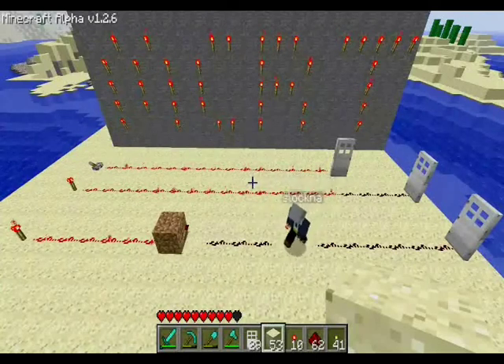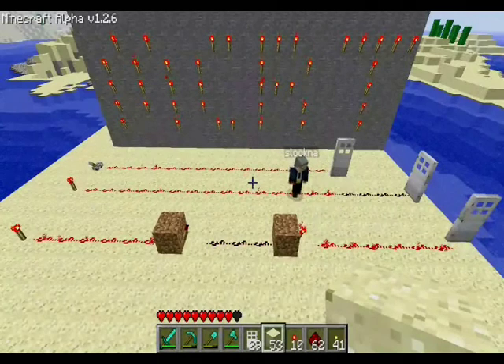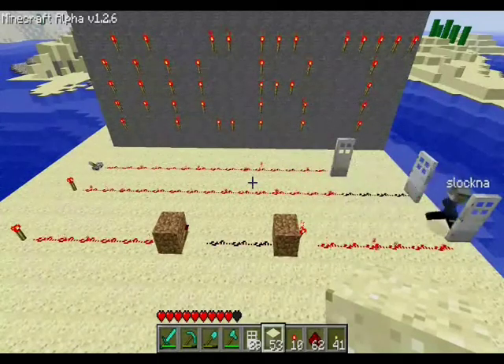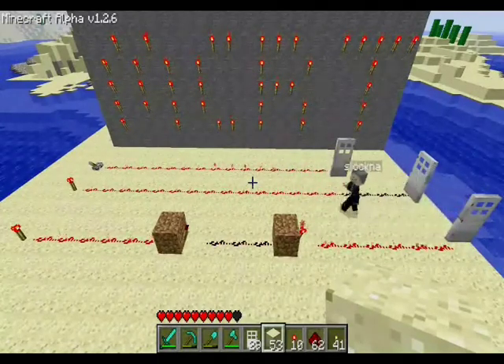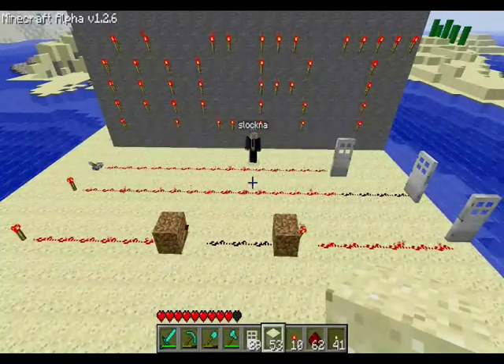So what we then have to do is add in another NOT Gate, which will create another inverse, making the door red and extending the signal out, causing the door to open. That's how to extend your redstone using NOT Gates.